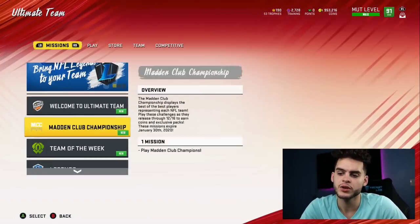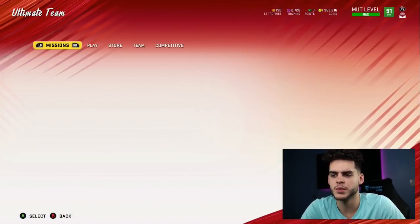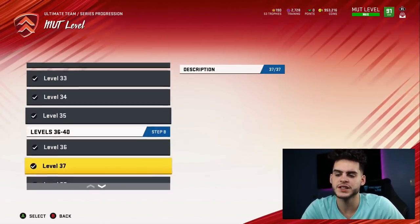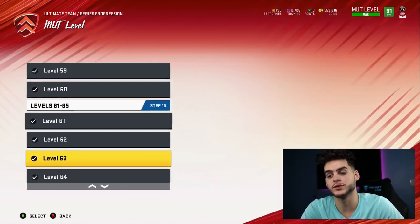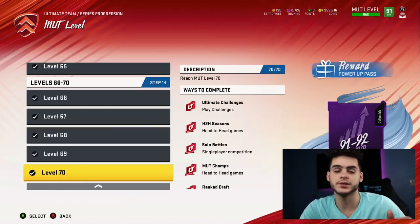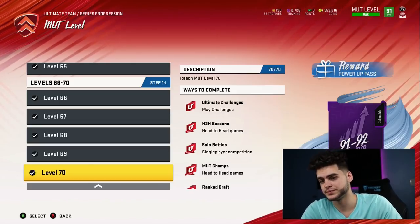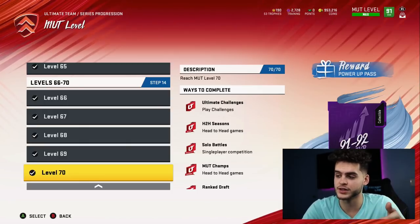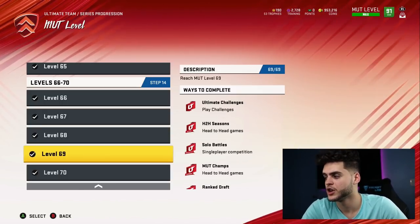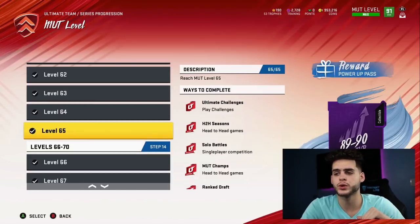The rewards you get from leveling up are phenomenal. Under MUT Dedication or Series Progression you can see all the rewards. At level 70 you get offered a Series Redux Player Pack — it costs around $10 to $15, but you could potentially get one of the MUT 10 Redux legends, which would be huge. The power pass lets you get a free MUT 10 player — I got Deion Sanders. You also get coin quick sells, level-up packs worth hundreds of thousands of coins, gridiron packs, and your Tori upgrade up to a 94 overall.